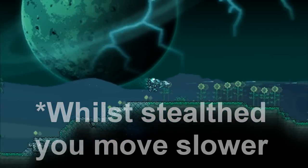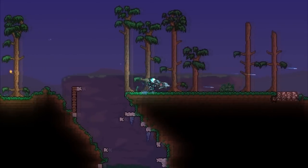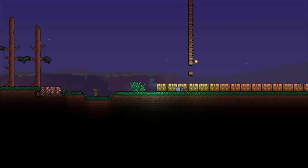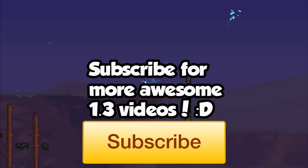Overall, the Vortex Armor is a fantastic piece of armor, and I very much recommend getting it. Like I said, it costs 45 fragments and 36 luminite bars, and you need the vortex fragments, which are gained from the vortex pillar.